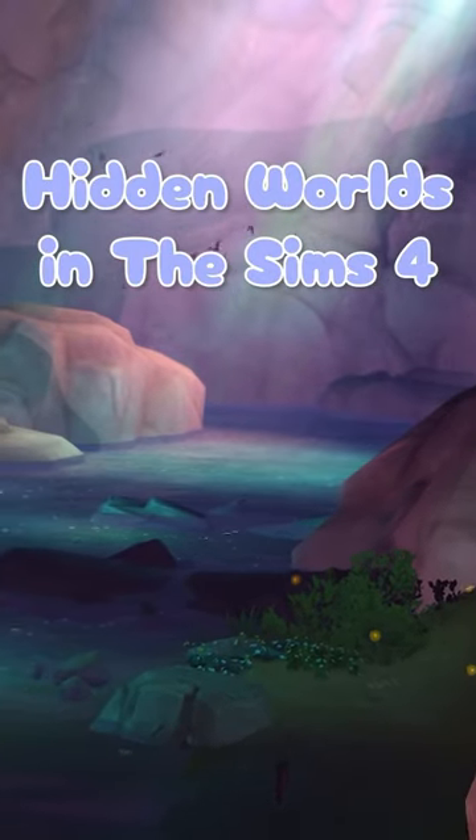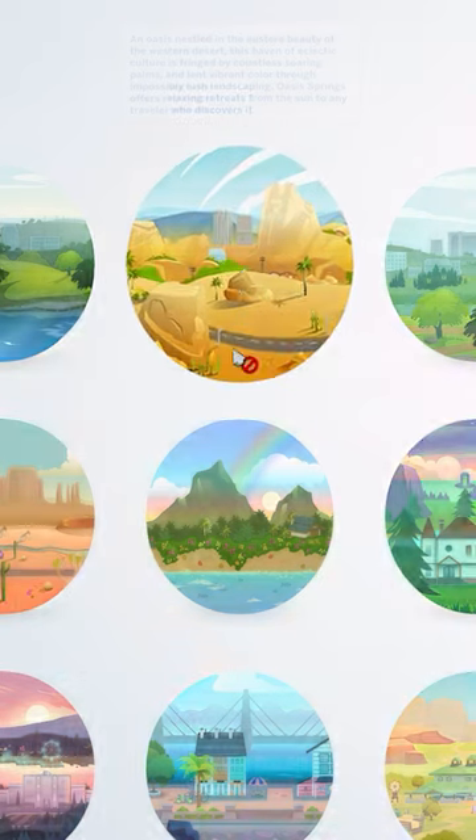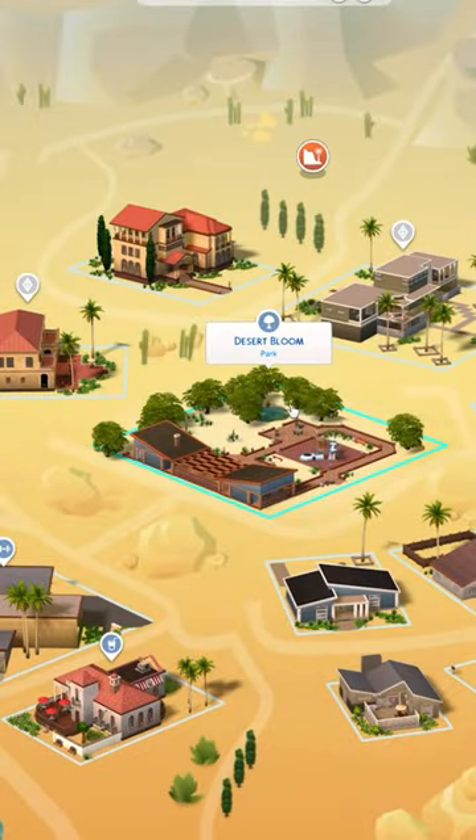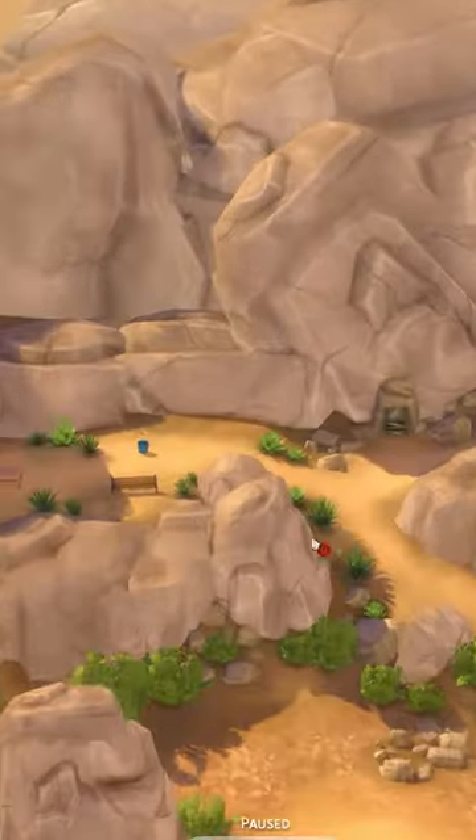Day 2 of showing you the hidden worlds in The Sims 4. Today we're going to go to Forgotten Grotto. First, go to Oasis Springs, then go to the park that is in the centre. Scroll right to the back of the lot and you'll find this little mineshaft.